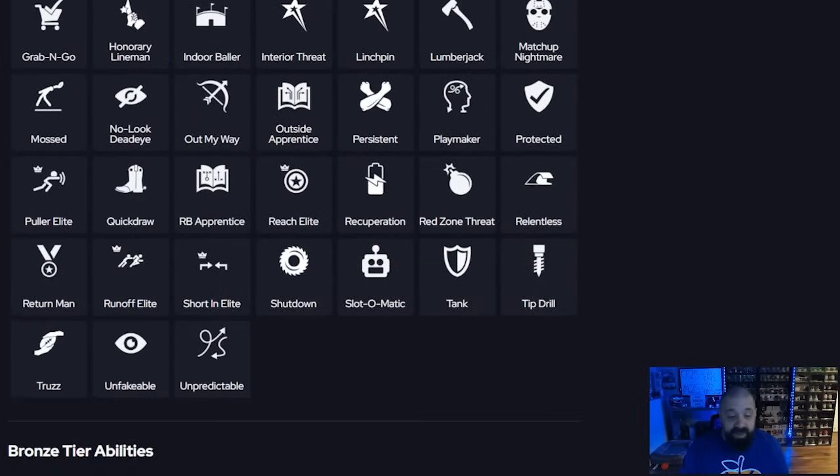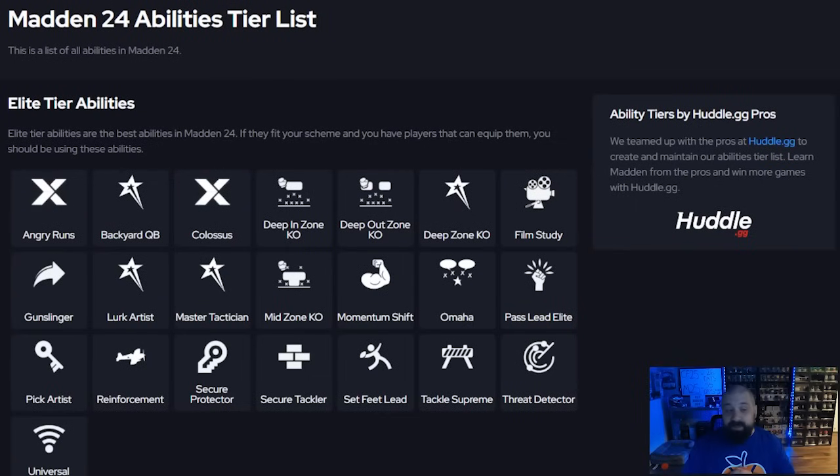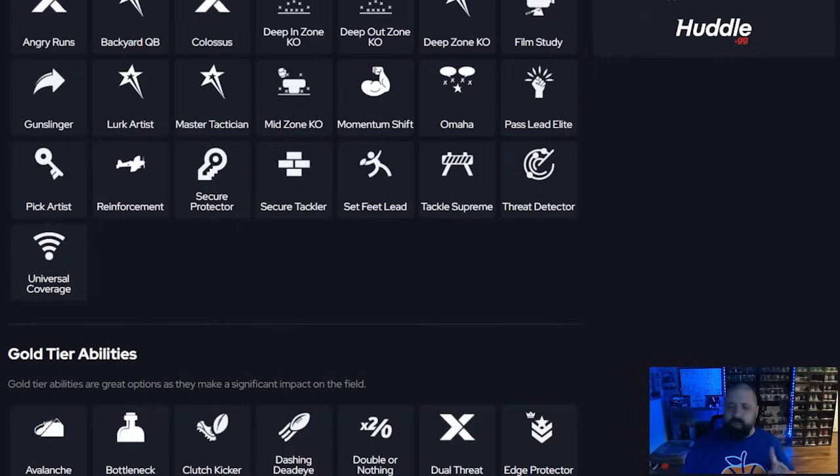One more thing for QBs I forgot — truzz. If you run the ball a lot with your quarterback, having truzz as an ability or X factor basically prevents fumbling outside of strip fumbles or peanut punch-type fumbles. It's a good substitute for omaha if you don't need it, like me. That covers all the abilities you should prioritize on offense for Season 7. If I forgot any, leave it in the comments — let me know which ones you're using. Thanks for watching, I'm Popular Stranger, peace.